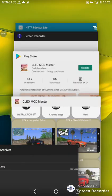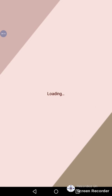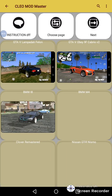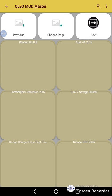After pasting your file, you can now open Mod Master and grab whatever car you need. The proof that everything is activated is that the GTA IMG is now recognized.